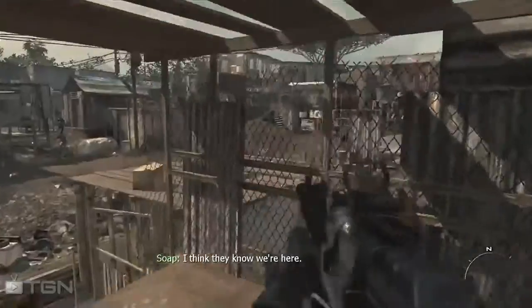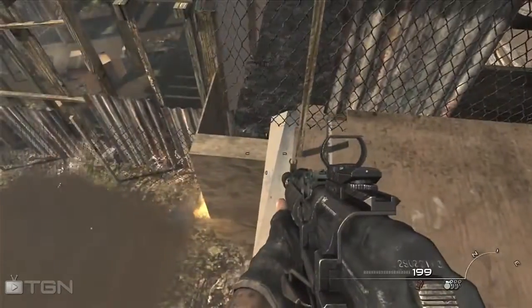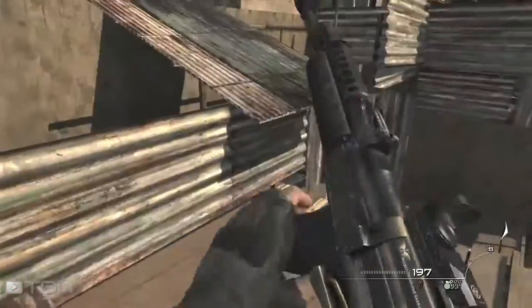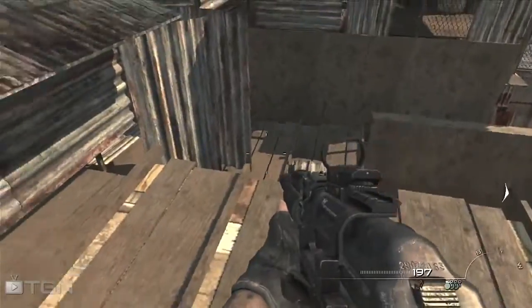Climb up this ladder, go over here, and make sure to shoot this barrel or it will blow up and kill you. Fall down on this little ledge and do a simple jump over onto this roof, then jump over here. Just hop up on the little ledge that pops you up a little bit, then hop on the metal thing that's sticking out.